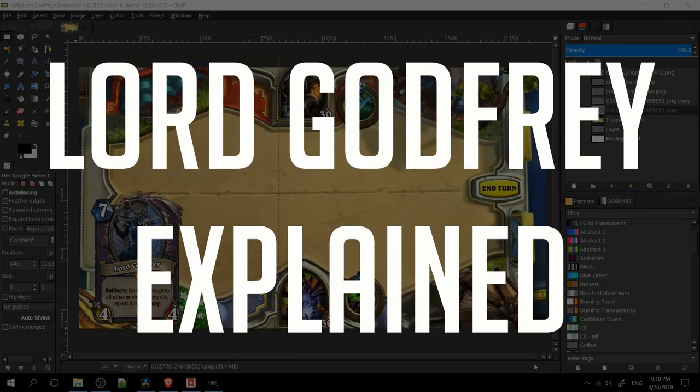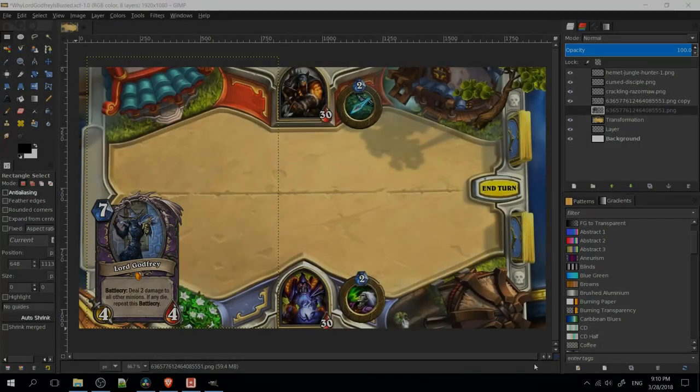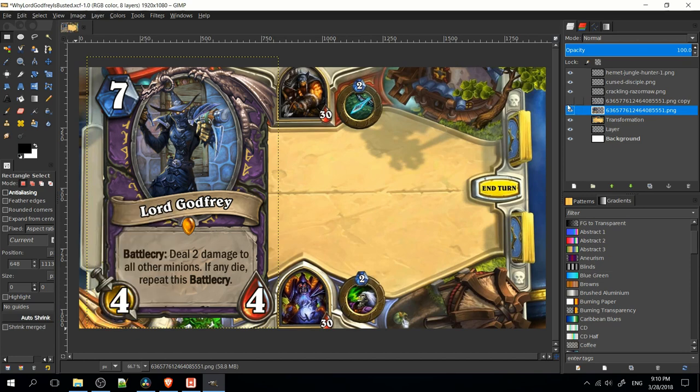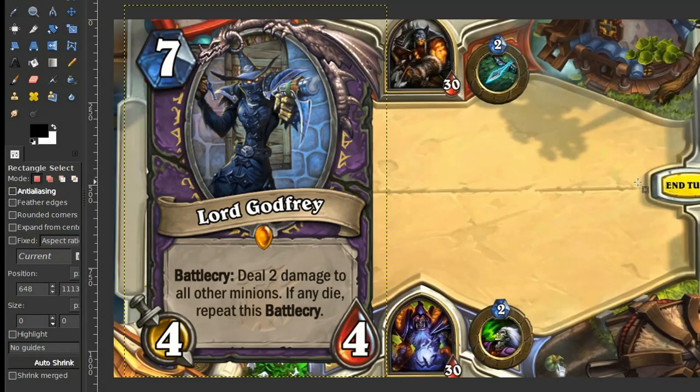Hello everybody, DarkSkeleton here, and in this video I'm going to be explaining to you guys why Lord Godfrey is the best card in the Witchwood set so far. Let's take a closer look at what Lord Godfrey does. It's a 7-mana 4/4, whose Battlecry deals 2 damage to all other minions — if any die, repeat this Battlecry.